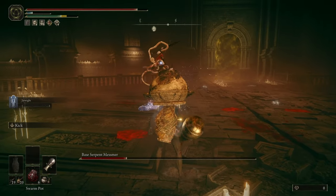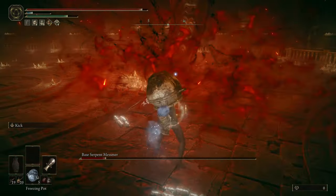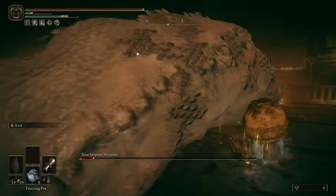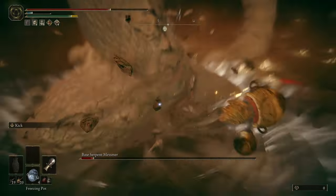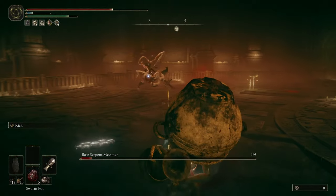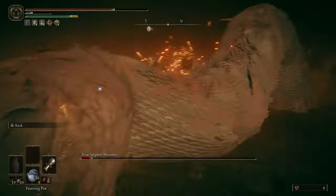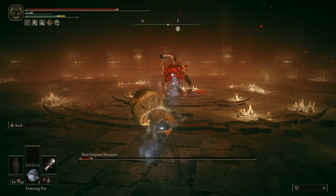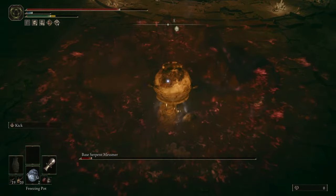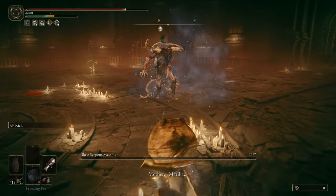While he's distracted by my summon I litter the ground with more swarm pots for more blood loss, then followed up with another single frost pot proc. I think Messmer and his snake either had separate status buildups or when he transformed he would lose his current condition — the snake looks frostbitten and then Messmer changes back without the visible frostbite status. I knew I could get another proc. One pot didn't do it this time and I almost sold the fight as pots were being thrown past him, but luckily my last pot makes contact and finishes the fight.